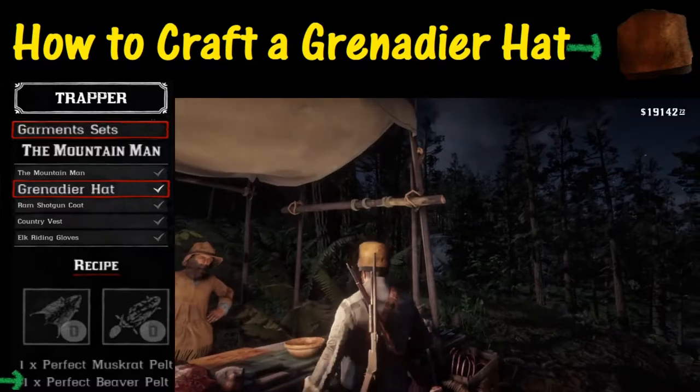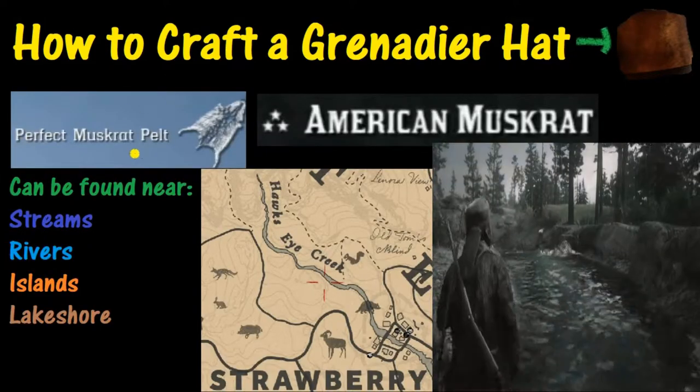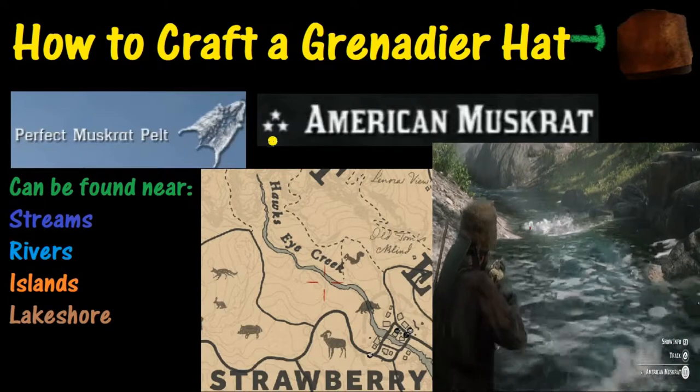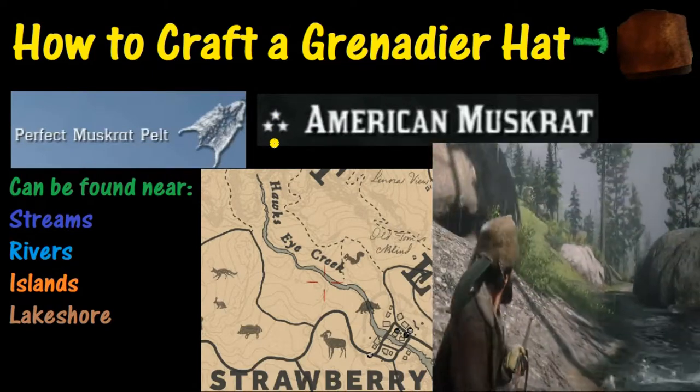So the question is where do we go to find these? Let's start off with obtaining a perfect muskrat pelt. First off, you want to find one that has not one, not two, but three stars to start, because if it doesn't have three stars to start, you cannot get a perfect pelt.